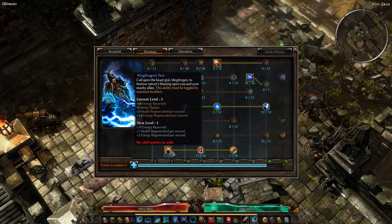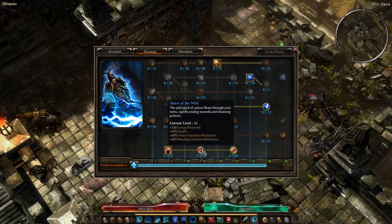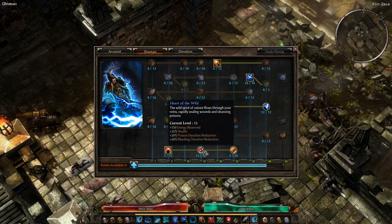Beyond that, you also end up with Mogdroggen's Pact. Thanks to Heart of the Wild, you can get a lot of HP with a Druid combo without much effort or point investment — just 9 to 10 points in Heart of the Wild and you've got 30% more hit points.